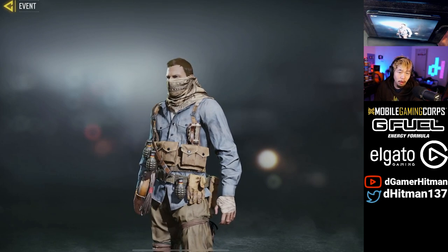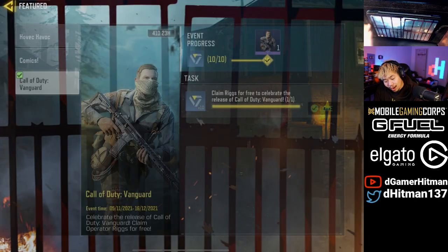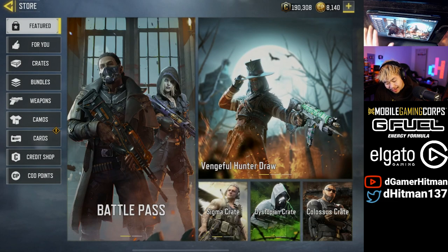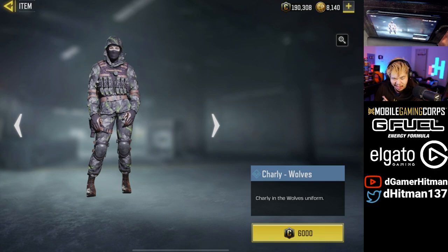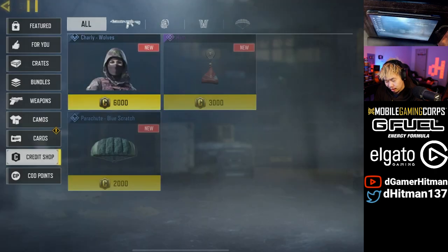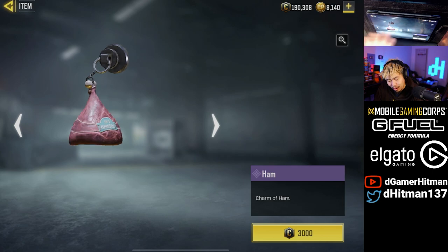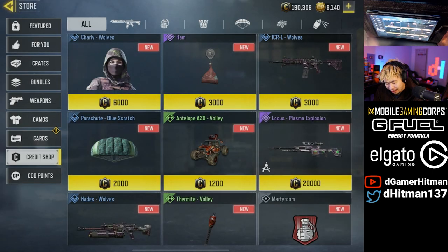Not the worst skin, but not the best skin. Still pretty solid in my opinion. And then if you want, there's other stuff you can get. There is a brand new Charlie skin — if you go to the store and take out the credit shop, you can get this Charlie skin. I'm not gonna buy it right now. I do love myself some Charlie skins, but I'm gonna hold off. We have the going ham charm, and I'm gonna want to buy this — I love my charms as well. ICR Wolf is new as well, but we already got an ICR skin not that long ago. I think the antelope is new as well as the parachute. Nothing crazy there.